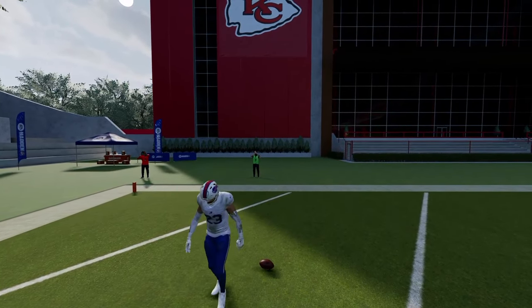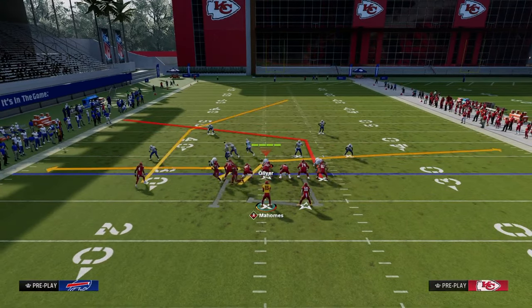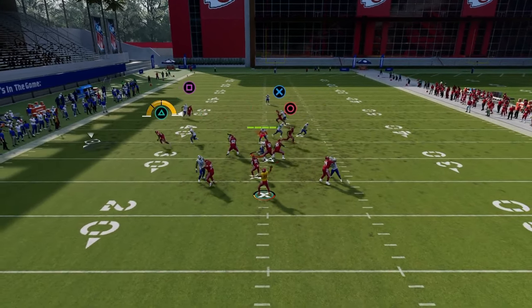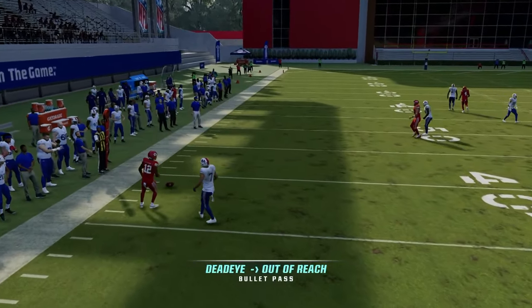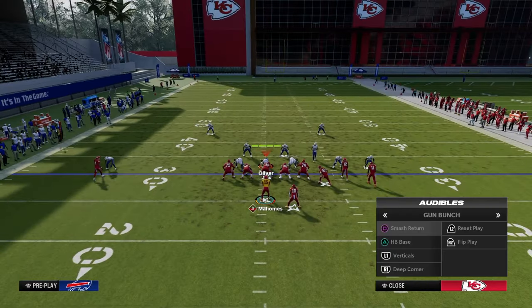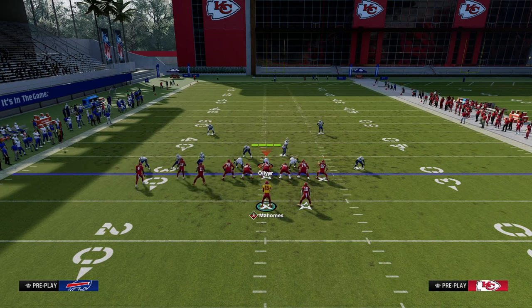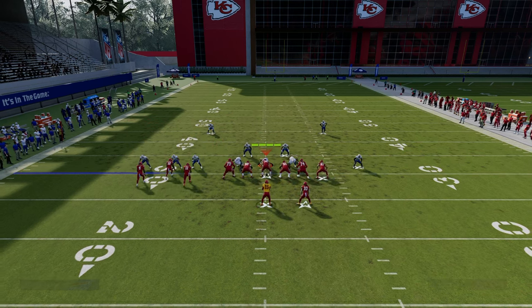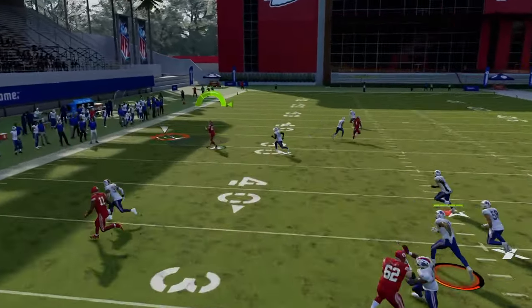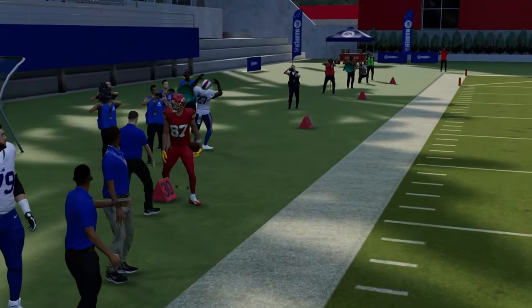Another way to beat man coverage that's a little simpler is audible over to PA But Over, tight end print as post, and zig this guy. This is a real simple man beater — you're going to take your zig route, which wins the majority of the time. If the zig route doesn't win, you'll be able to throw your tight end route. In Madden 24, I've started using a drag-zig combo which I like as well, but in general the tight end post is the main route that consistently delivers against man-to-man coverage.